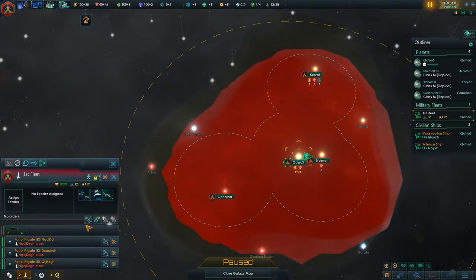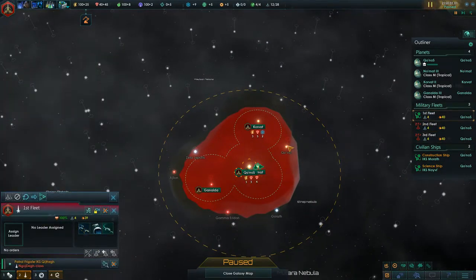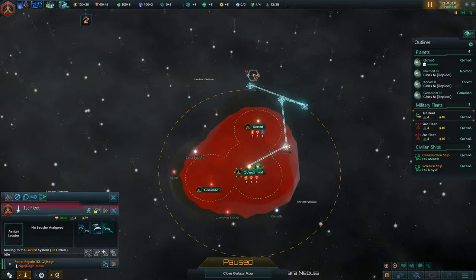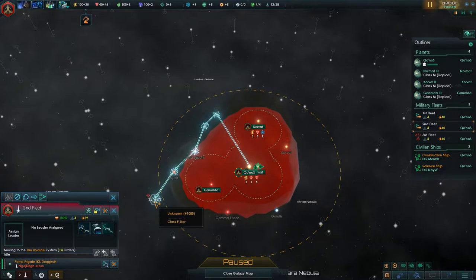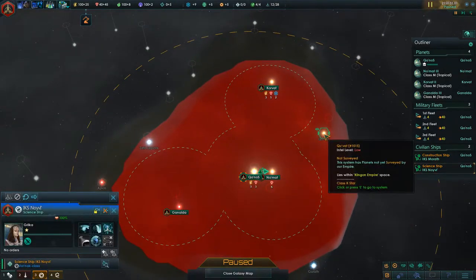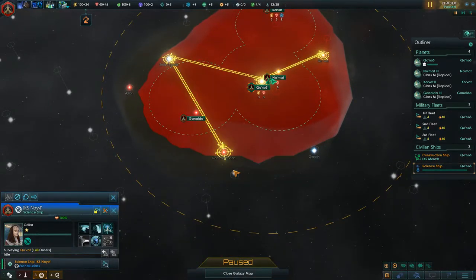First things first — we gotta get everything going. Let's split up the fleet. Scouting isn't nearly as important as it is in normal Stellaris, but you do need to find your surroundings fairly quickly, just to see if you can colonize fast. As the Klingons you don't really need to leave your sector for a very long time, because you already start with four planets and the core system is already maxed out.